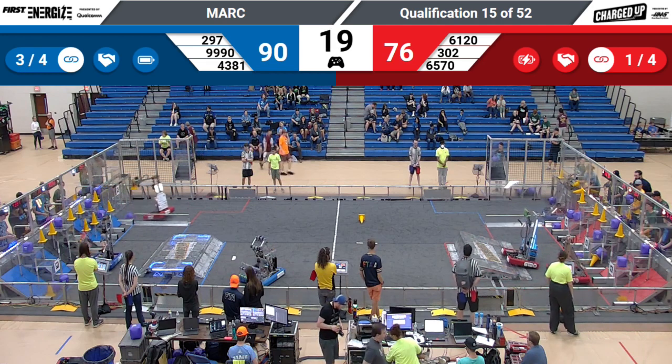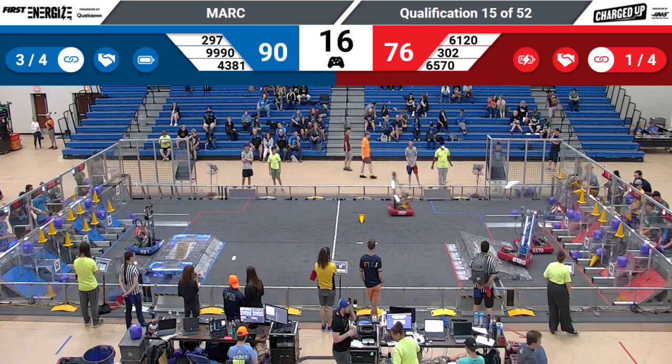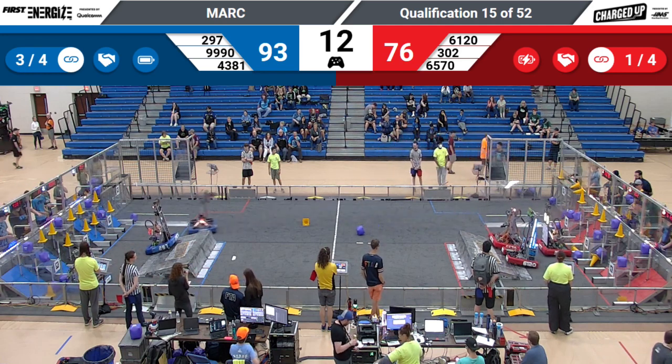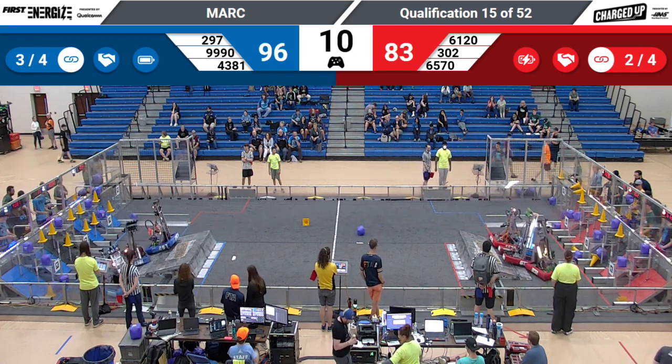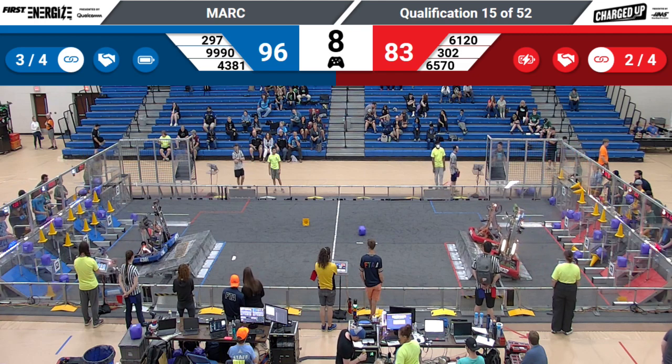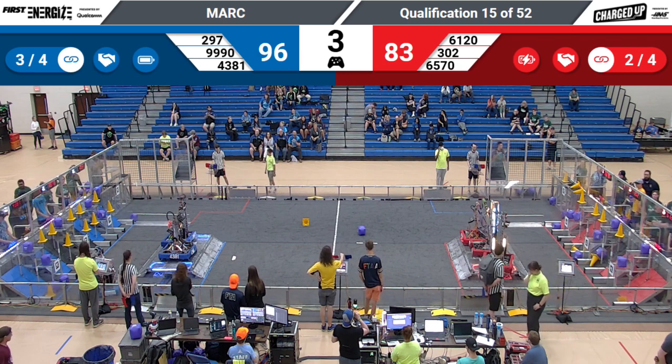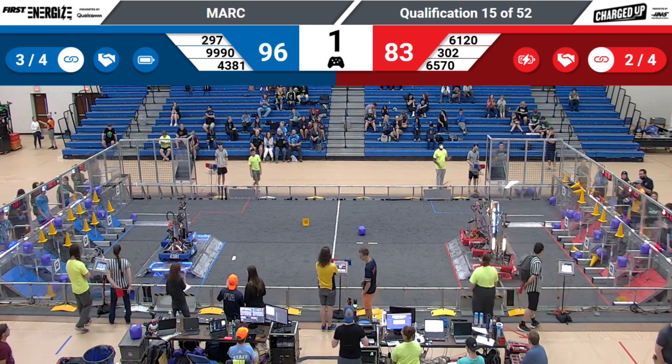Dragons going back getting another cube from their human player. Two robots up on the red side — looks like maybe they're waiting for their partners to balance. Dragons are up. We've got Twisted Devils up — see if they can balance. We've got three on the red, two on the blue, and that's time.